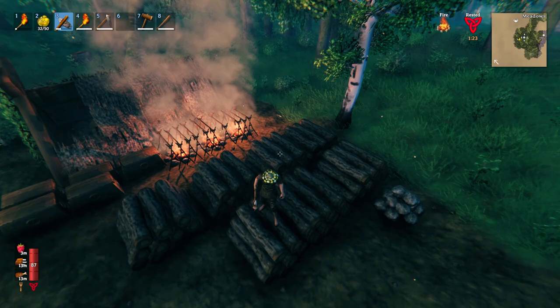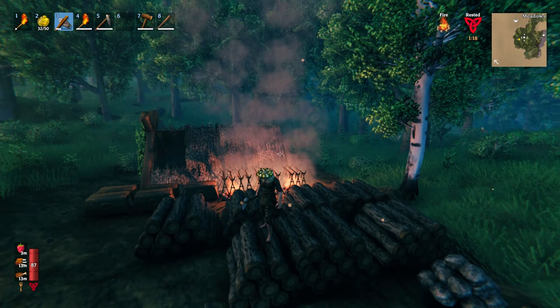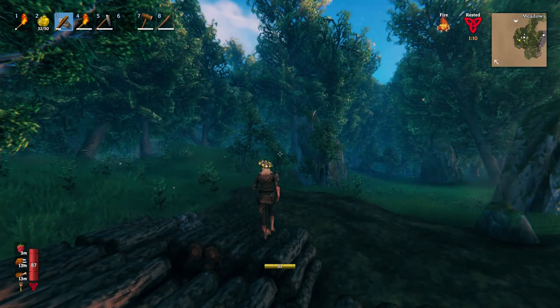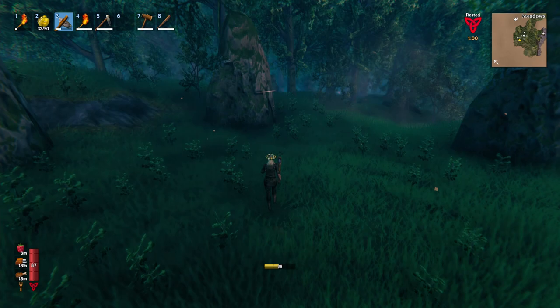Okay so here it is - we've got 350 wood. Hopefully that's going to be enough to build a decent little house. And look what's right next to this little shack - some of these awesome stone circles. I think this is going to be the perfect spot to build our base, so that's what we're going to do next.